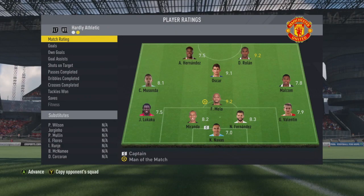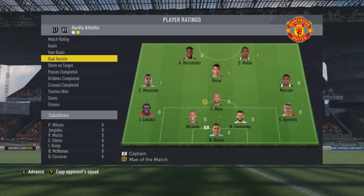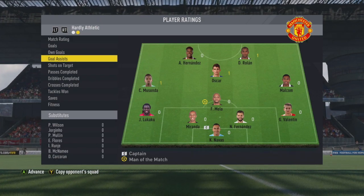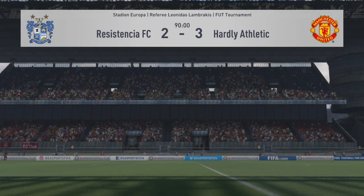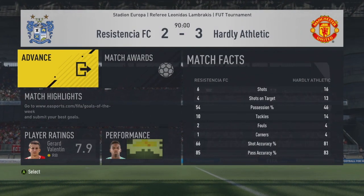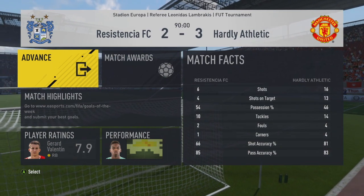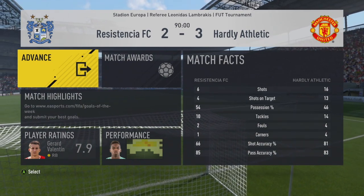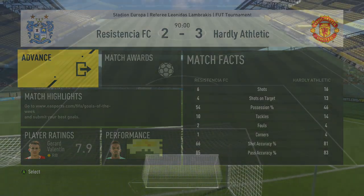We've won the first game. Felipe Melo gets Man of the Match with a very solid performance. Goals go to Roland, Oscar, and Melo. Assists go to Maussander, Oscar, and Roland. Abel Hernandez was barely seen in that first game — hopefully he turns up in the second. The shot stats were definitely in our favor but possession was his.